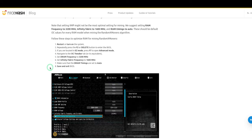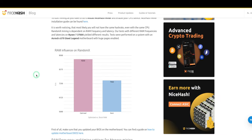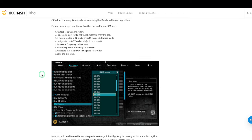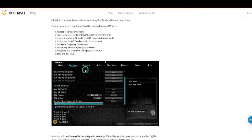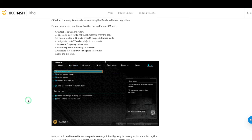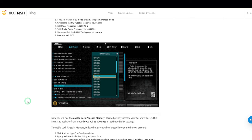It goes through setting the infinity fabric frequency to 1600 — make sure DRAM timings are set to auto and save and exit. This is using a Ryzen 7 3700X but the concept and process are the same. I have DDR4 around 3600 — this shows DDR4 3200. The article has a nice visual walk-through of it.